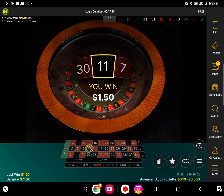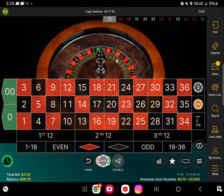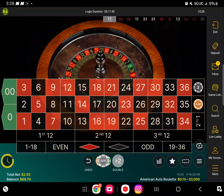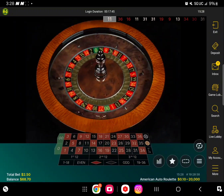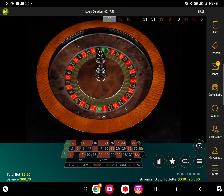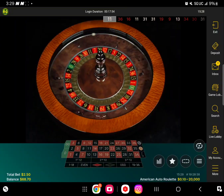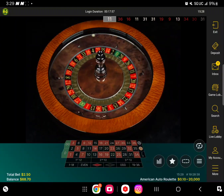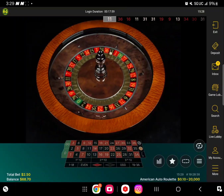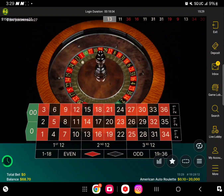We got 11 — we got a piece, no problem. We're going to spin that again. We got 13 — let's ladder again. Please place your bets.